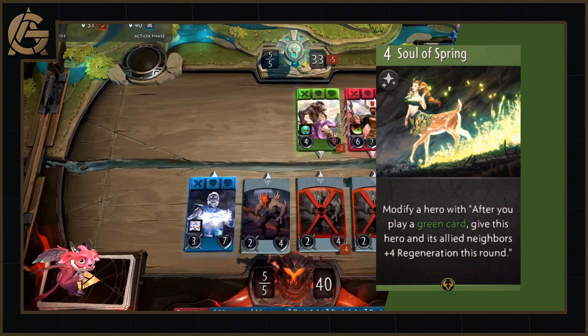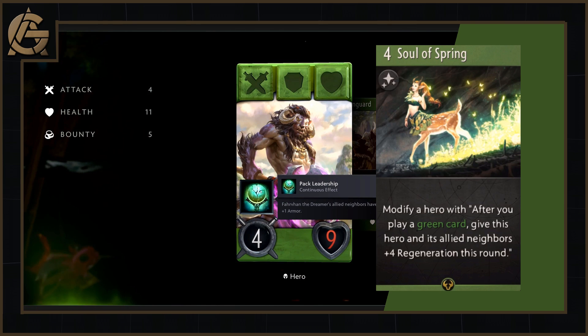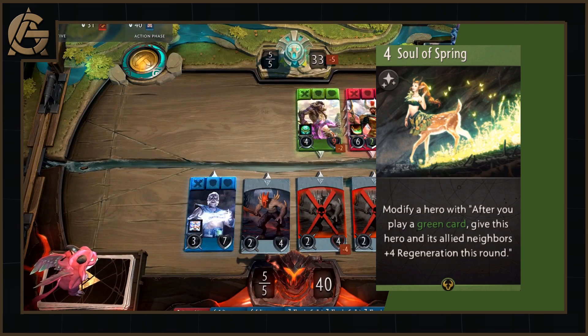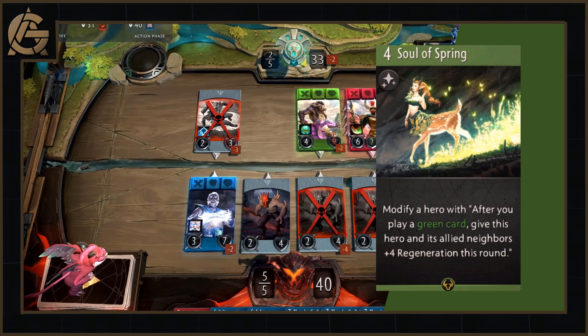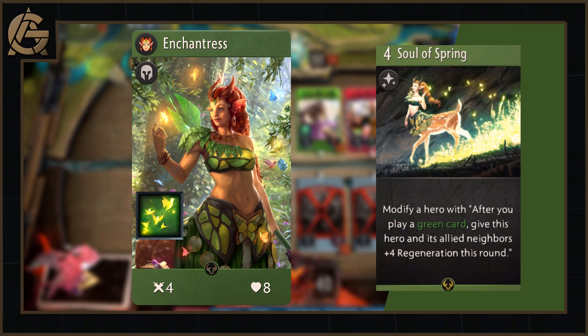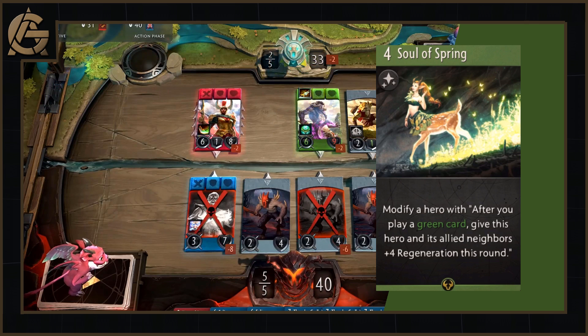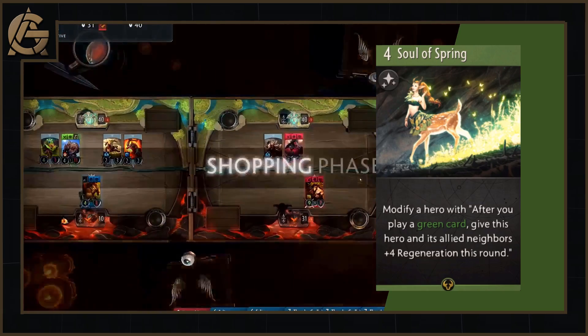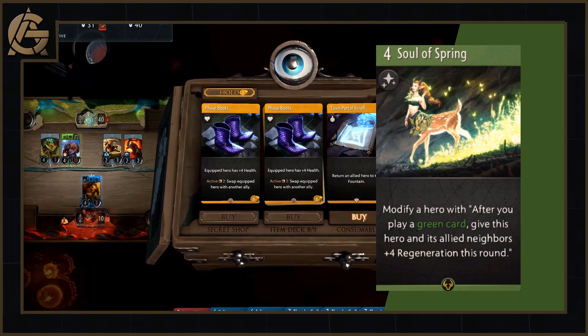Our penultimate new card is Soul of Spring, a four mana green spell that modifies a hero with: after you play a green card, give this hero and its allied neighbours plus 4 regeneration this round. This card will trigger off of itself, so you'll at least immediately get that first effect. This is the epitome of what green can do for keeping things alive — you get 4 regeneration, nothing will ever die in combat. That said, it might be a little overkill. Just 2 armour or 2 regen is the critical defensive threshold against melee creeps. The only issue is: what are you going to do with that tough lane? Green has options for buffing attack, but if you haven't dropped an early Mist of Avernus or an Act of Defiance, how do you actually plan to kill the enemy tower with your 2 unkillable melee creeps?